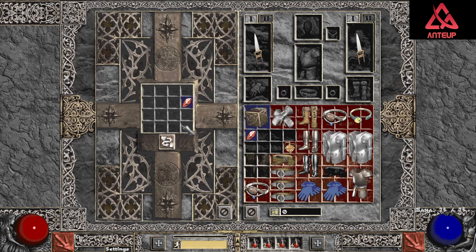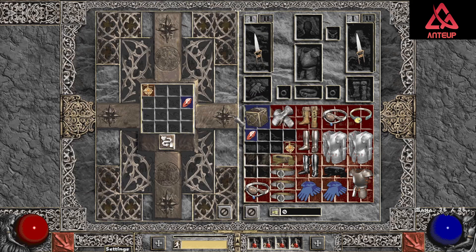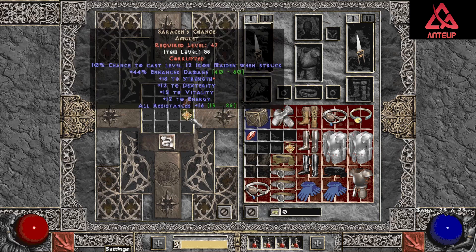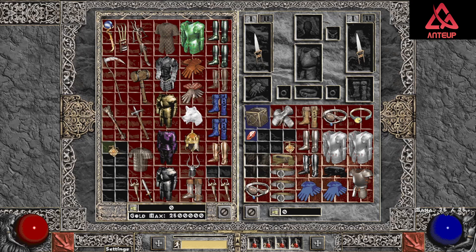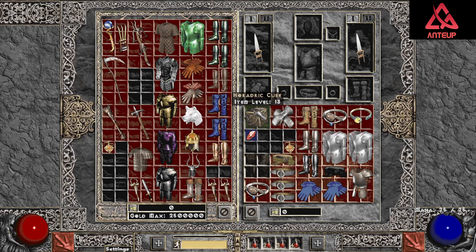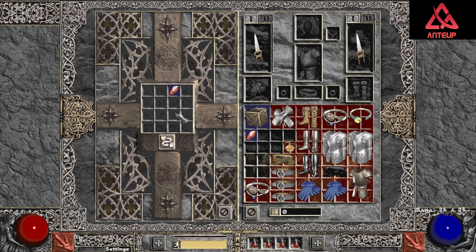Not too great, I'm just gonna leave that on the ground. Saracen's — not really well rolled but slam it just for fun, and now it has strength. Alright, Cranium Basher — one socket, to the ground.